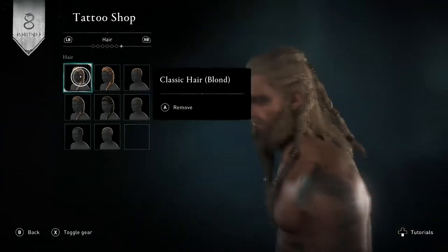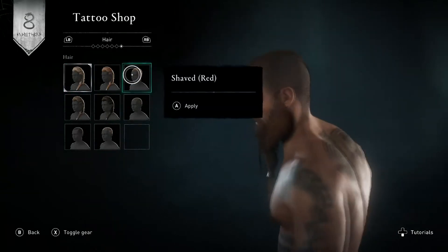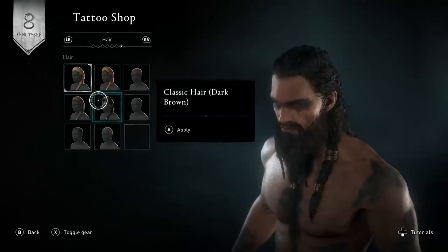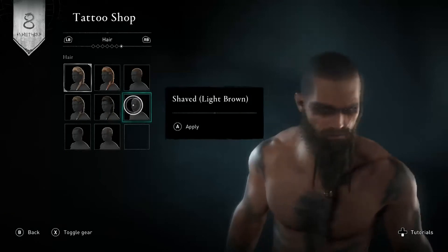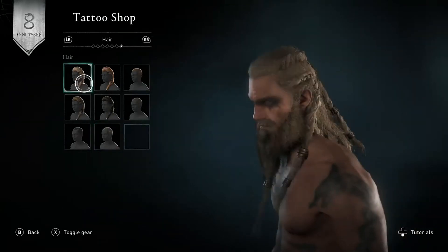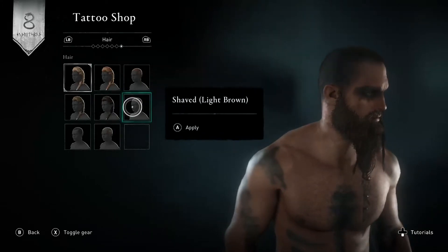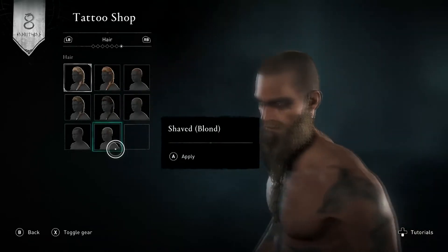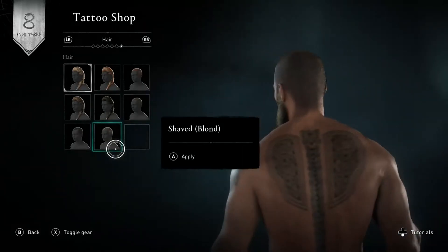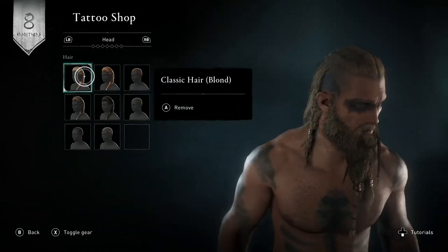And then hair. I'm glad they gave us customization — I was really scared they wouldn't let us customize the beard much, but they give us a good amount of customization here. Classic hair — light brown, dark brown, shaved light brown, shaved dark brown, shaved blonde. Classic hair blonde is what we have right now. I do like the classic hair and the blonde for the Viking. It's either going to be shaved blonde — but he kind of looks like a criminal with the shave, like he just got out of jail. I'm not going to go with that. I'm going to keep the classic.